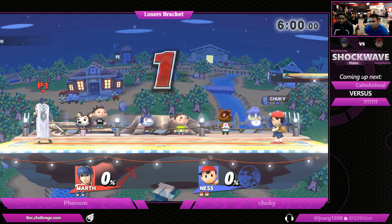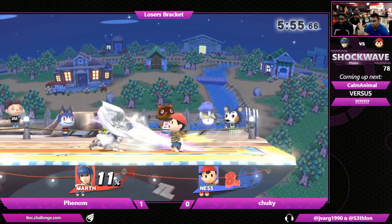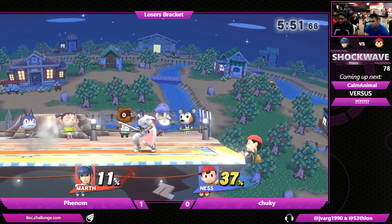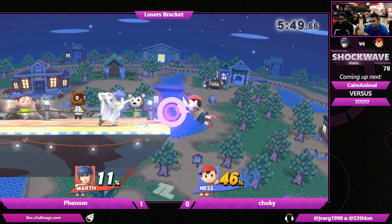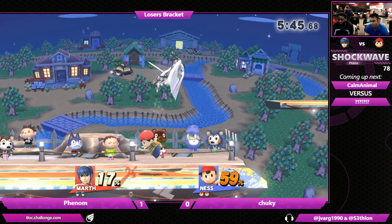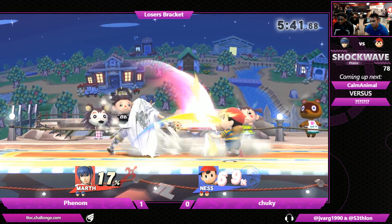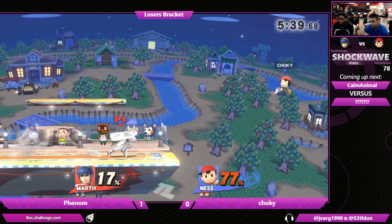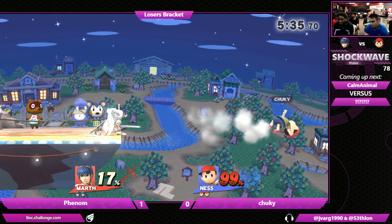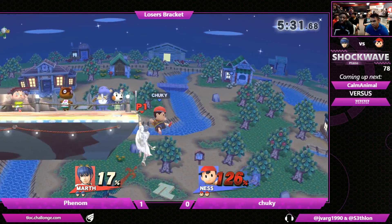That was a mangle moment. Another dolphin slash out of that PK fire, and now Phenom's achieving what he wanted to in the first game — he's close enough to Chucky where he's going to actually get a reward off of it. The jabs are preventing Chucky from getting the grab follow-ups after those low land forward airs. Definitely doing a really good job zoning Chucky out. That forward air a little bit too close to the ledge, and another huge counter hit. Very crucial wall tech.